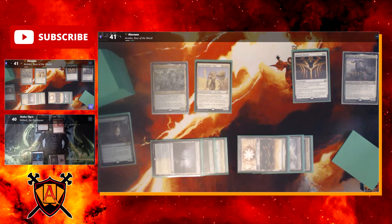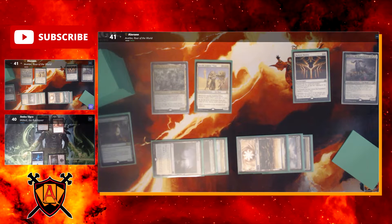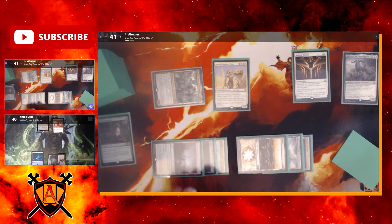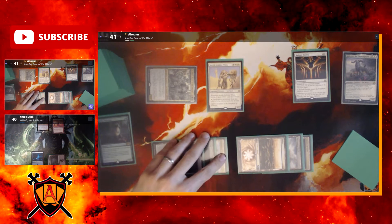So what do you have right now? Wilhelt is a four, four and Lord of the Accursed is a two, three. I'll go to combat and attack with Arabo — four, six. Jim is down to 34. I'll pass.